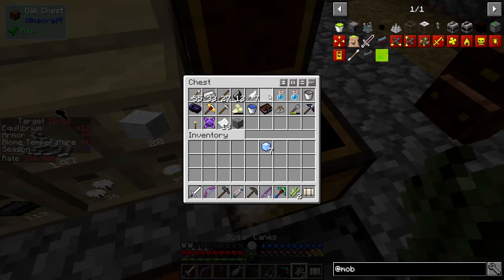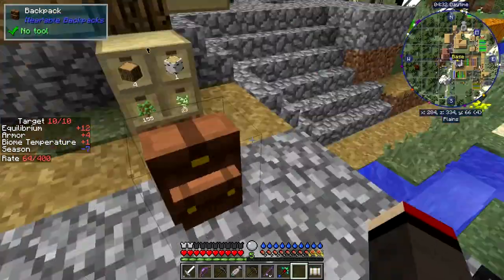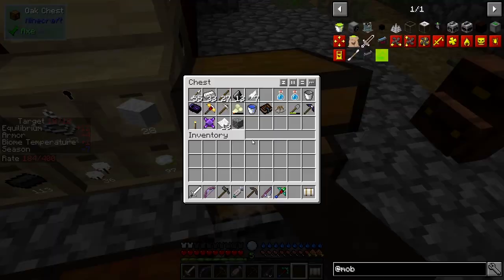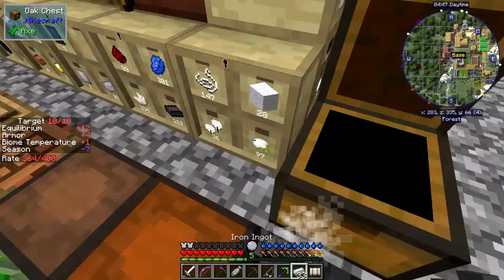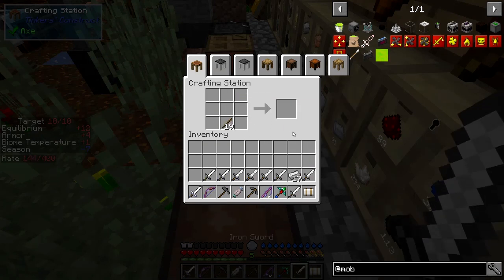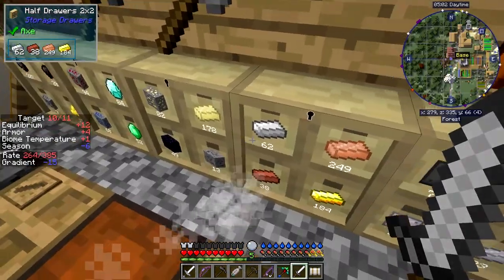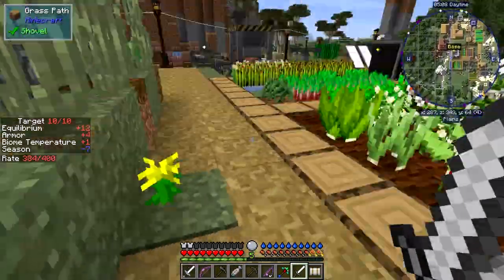We can get rid of these - yes we can. Let's put it in the chest over here. I'll take the iron and the sticks. That'll give us our eight swords. As you can see, eight swords fills up your inventory quite a lot. How much iron have I got in here? 62.